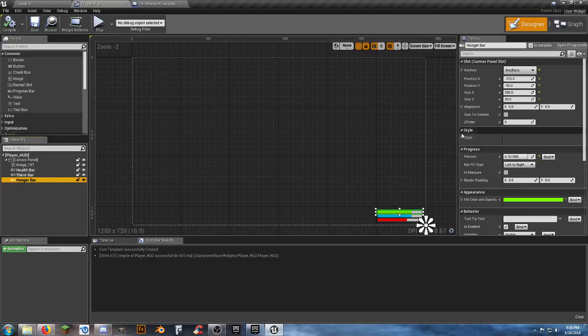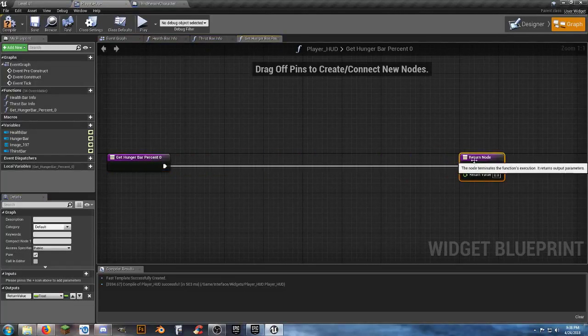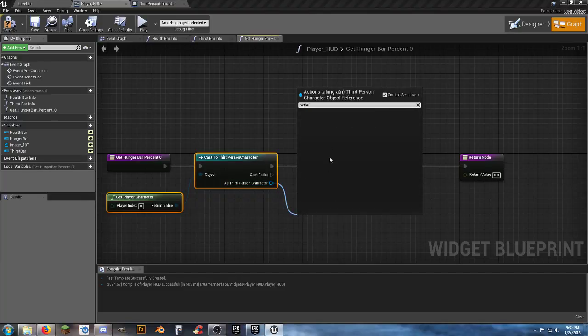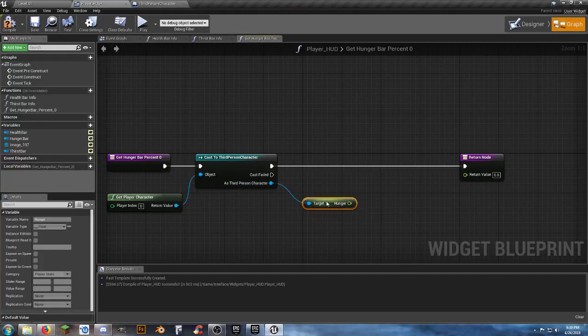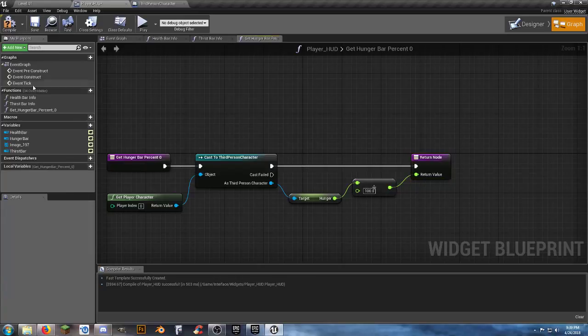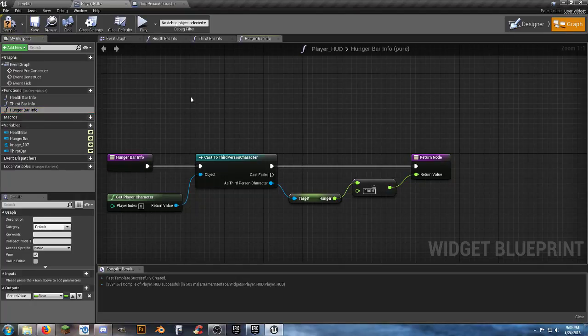Hit compile and save, go back to our designer, click on hunger bar, binding, create binding. Give some room to work - drop in the player character reference, connect it, and get hunger. Do float divided by float, 100, connect it and we're set. Rename this one hunger bar info for OCD purposes. Compile and save and close the player HUD - it's good to go.